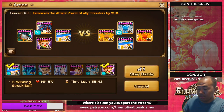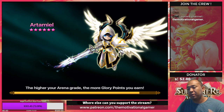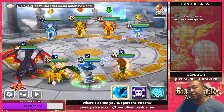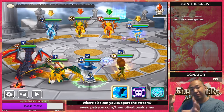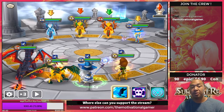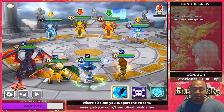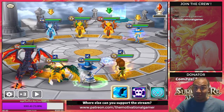After you figure out a unit's skills and have a general idea, look at what type of unit they are. For a support unit, the basic rune recommendations are going to be speed in slot 2, HP in slot 4, defense in slot 6. Most support units are going to require the same types of substats: speed, HP, defense, accuracy, and resistance — in that order of priority.